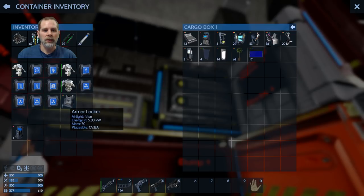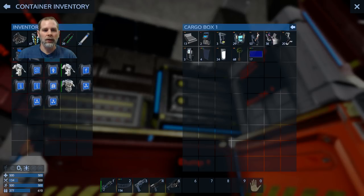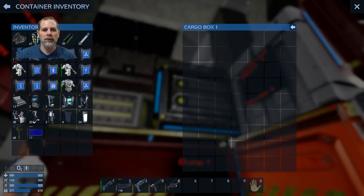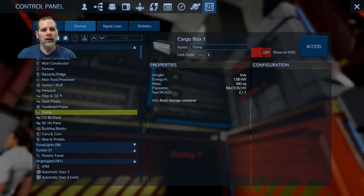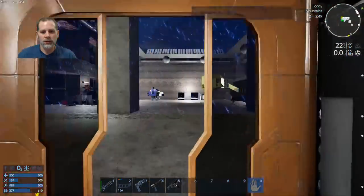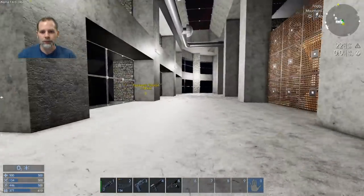I'm trying to think of how I want to do this. We need to place the solar panel and the solar capacitor. We also need to figure out where to put the main constructor and the repair station - the solar battery thingy too.